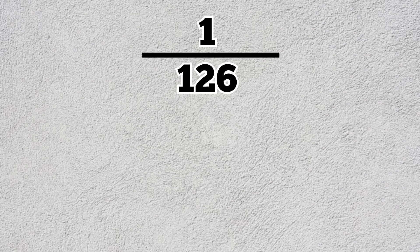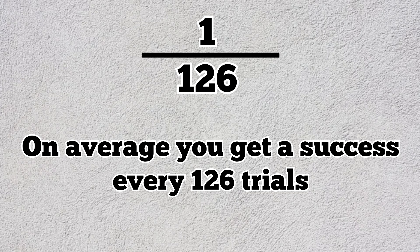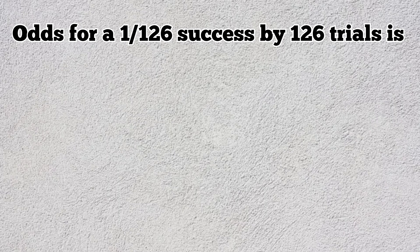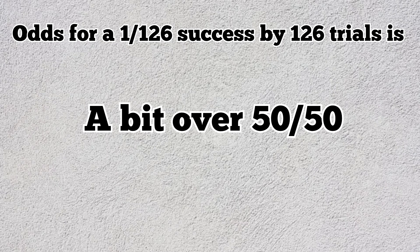A lot of people make the mistake of thinking that 1-in-126 odds mean you're probably going to get the success by or before trial 126, or that the game owes you the success. This is because people think the average number of trials is 126, so they expect success within 126 trials. This is not true. Just because the average is 126 trials does not mean it's exceptionally likely to happen. In fact, the geometric distribution reveals that the odds of getting a 1-in-126 success within 126 trials is around 63%.